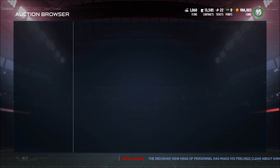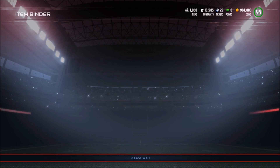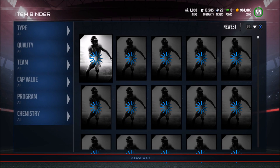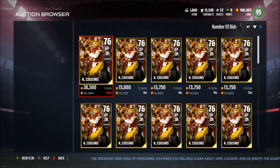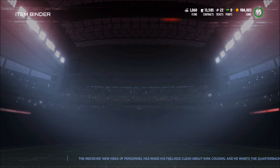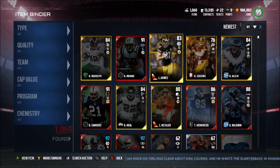Let's check the prices on these cards. Kevin Mauay is going for 63,000 coins — so right there we already made our coins back. Jesse James is like 3k. Kirk Cousins is going for 10,000 coins, so there's 73k just in the first pack. Even after tax, we made our coins back.